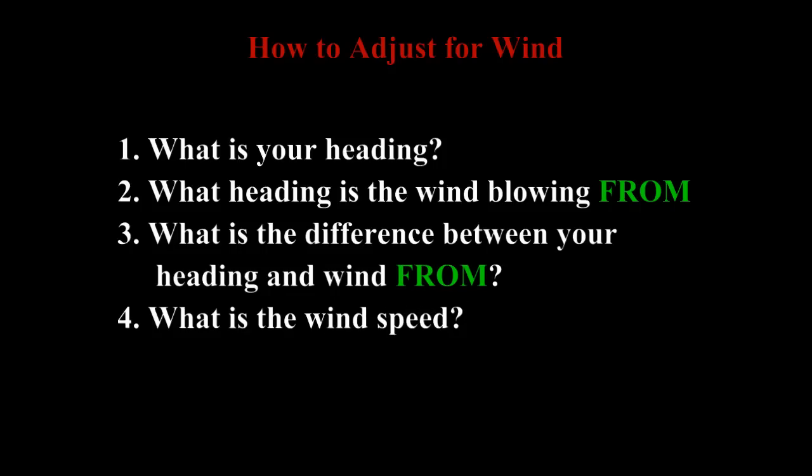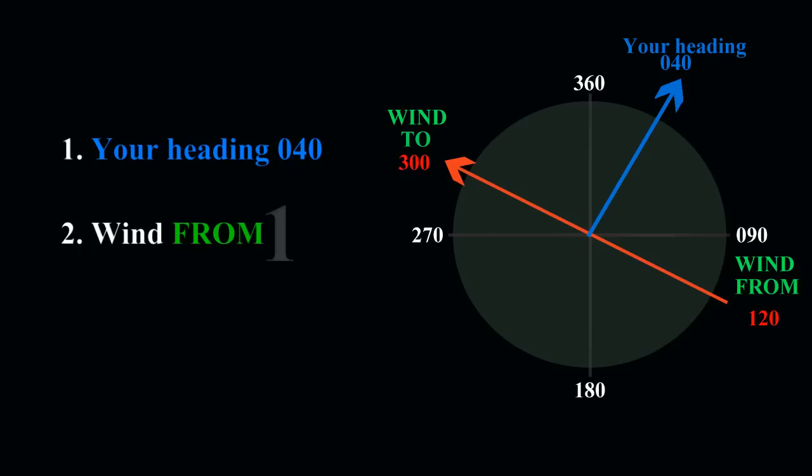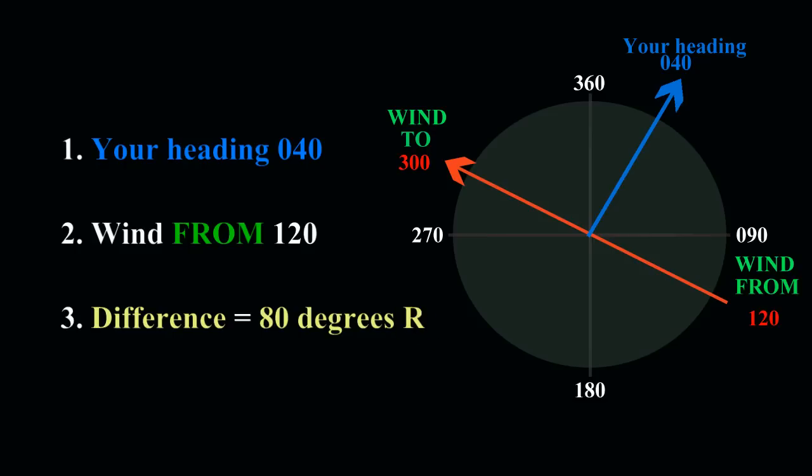Here is an example. Your heading is 040 in blue and the wind is blowing towards heading 300 in red, but that means it's coming from heading 120. So the difference between 040 and 120 is 80 degrees right.